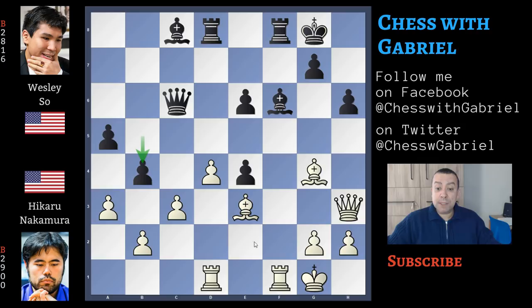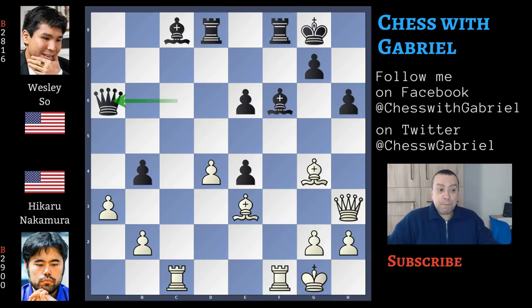Wesley Shaw continues with b4, but this b4 is a mistake — it opens the dangerous c5 square. c captures on b4, a captures on b4, and here comes rook to c1 attacking the queen. Queen to e6 — this is a good square for the queen — but the Veresov is a tactical opening and white can play a winning move. Even in a blitz game, Nakamura is able to find it. Rook captures on c8, removing the defender of e6.